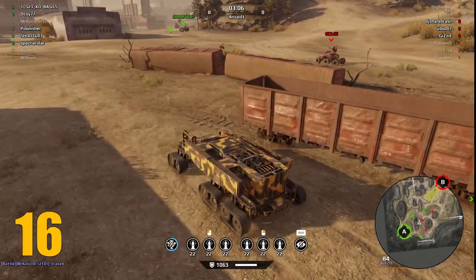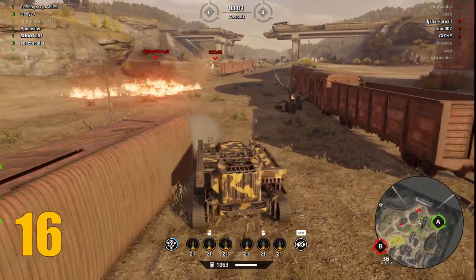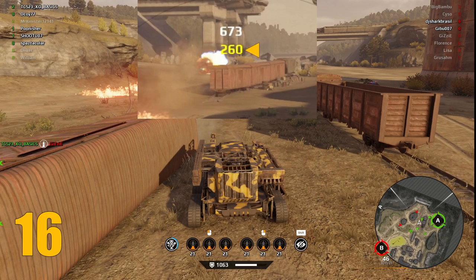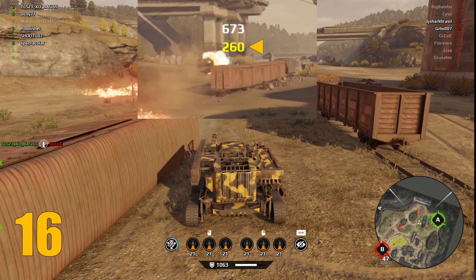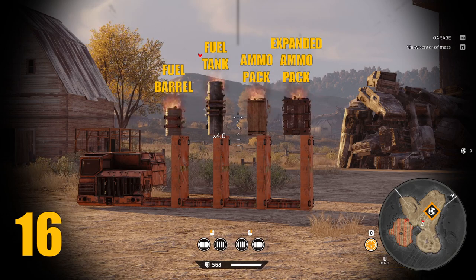Tip number 16: when engaging an opponent, you will notice there are two different colors of damage numbers. The white numbers indicate damage to structural parts, and the yellow numbers mean you are shooting vulnerable areas. These parts include generators, cabins, and any item with explosion damage. Focusing your fire on these parts will ensure that you're inflicting the most damage.